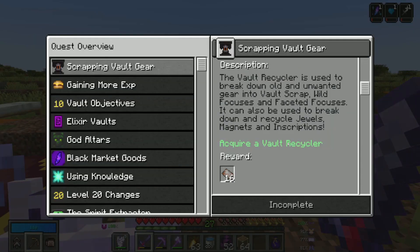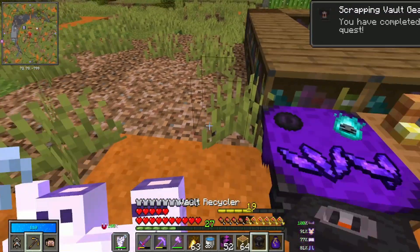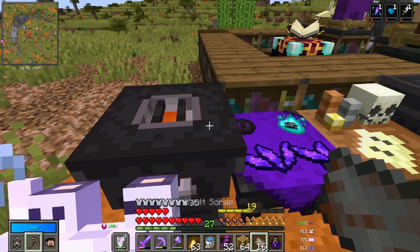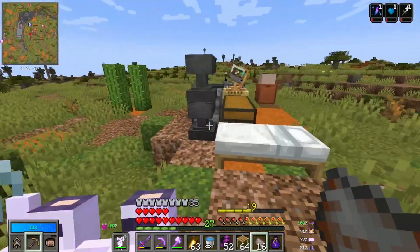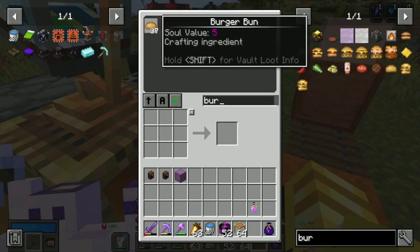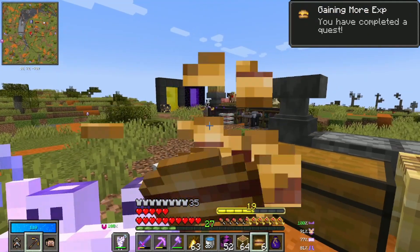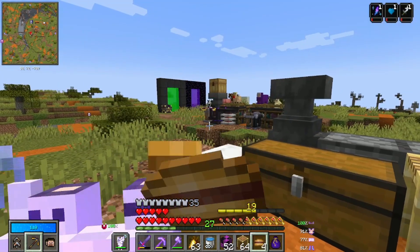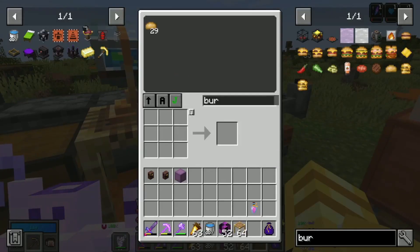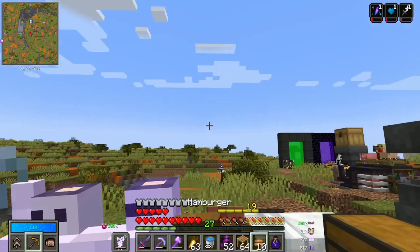What's next? Scrapping vault gear — acquire a vault recycler. That's easy. Craft a plain burger. I don't think we can do that... oh, we do, nevermind. Let's just eat up the burgers. We don't need to save them for anything. Even further on the way to level 20. That's also done. We got 10 more burgers — let's quickly eat them.